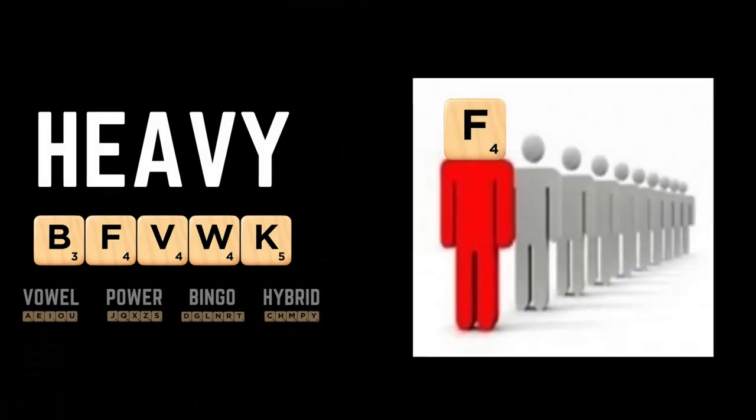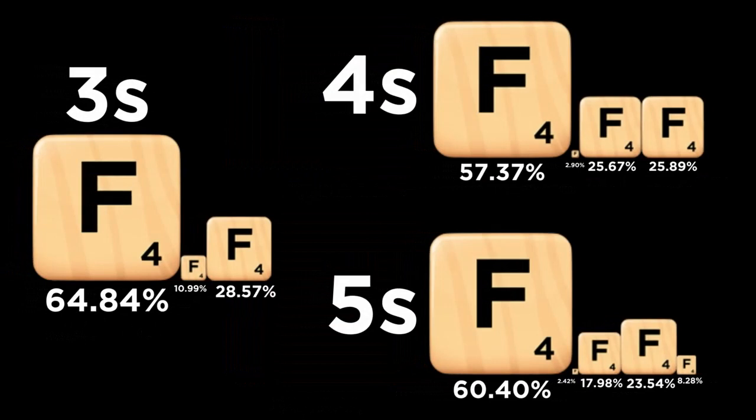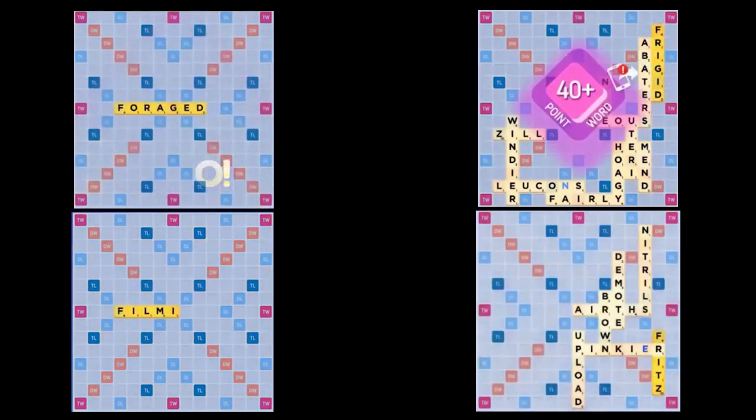As a heavy tile worth four points, the F has a tendency to become the focus of racks where it appears. But the F exhibits a trend that goes even further — it strongly prefers to be the first letter of the words in which it appears. This applies to both bingo-length words and short words. In bingos, the F appears as the first letter roughly 40% of the time, highest of any letter aside from the J. In shorter words, those percentages increase even more — the F is the first letter of three to five letter words in which it appears approximately 60% of the time. When you're looking to play the F as part of either a long or a short word, start by trying to find words with the F as the first letter. You're likelier to be successful.